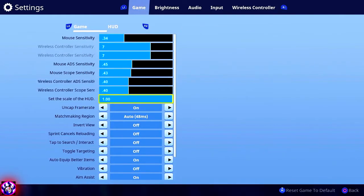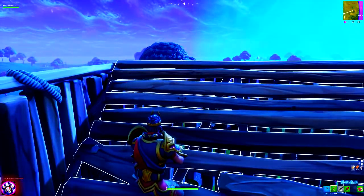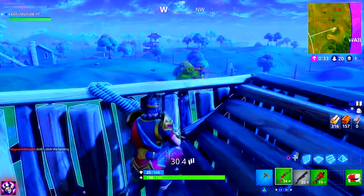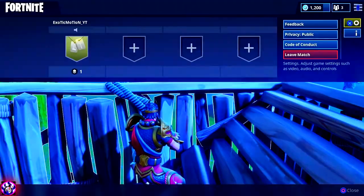For the scale HUD setting, I keep it at 1.0 which is default. This controls the size of your minimap, inventory, and health display. I keep it normal because I like being able to see all my info without it getting in the way. There's nothing wrong with keeping it at 1.0.